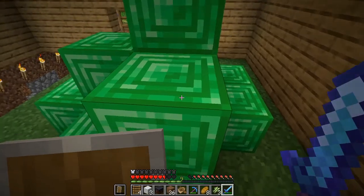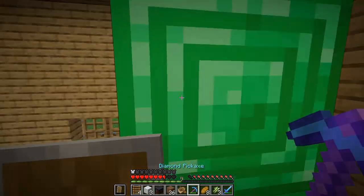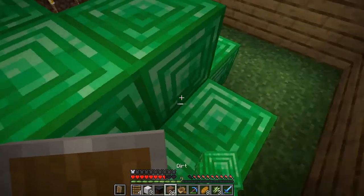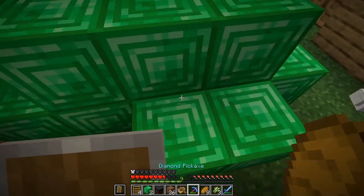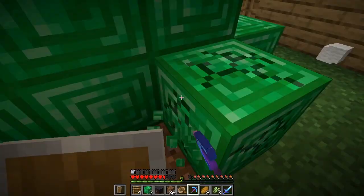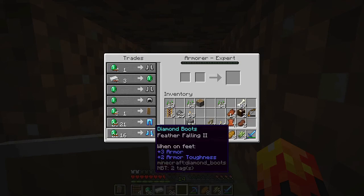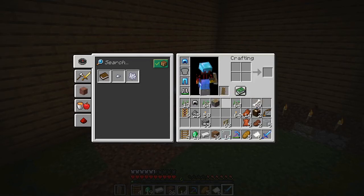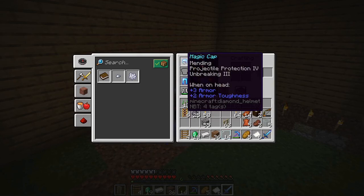Unfortunately, I think I'm just going to have to take most of this down, because I'm trying to level up my armor. So now I can get diamond armor from a villager, which is really amazing in my opinion. After a bit more trading, I've got my protective pants and my magic cap.